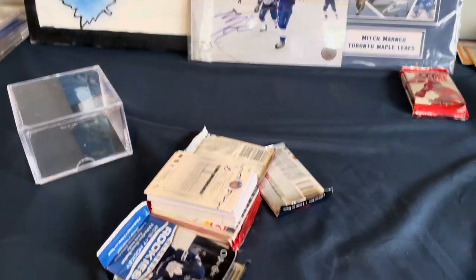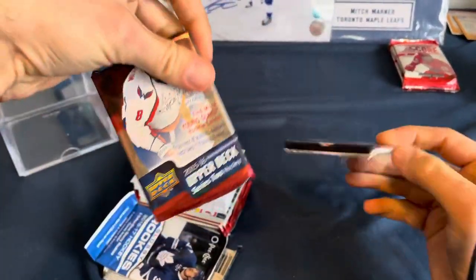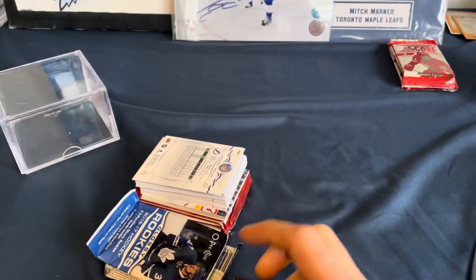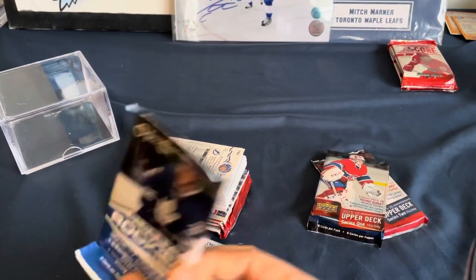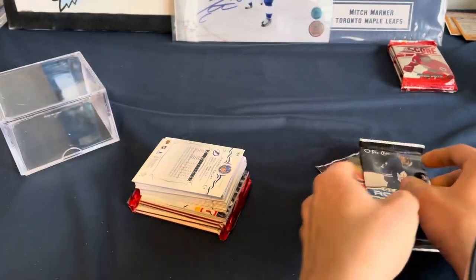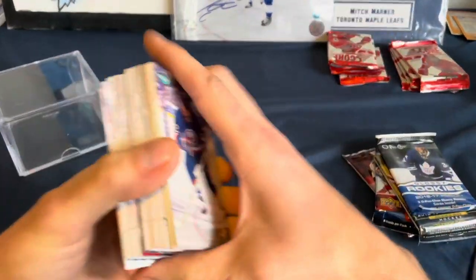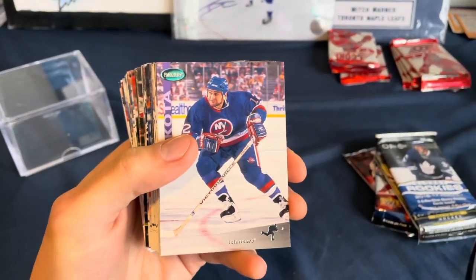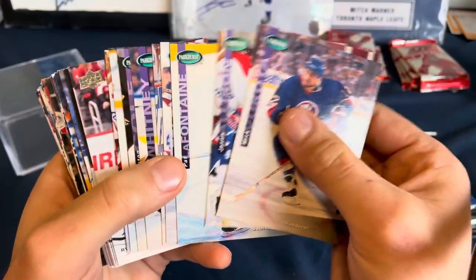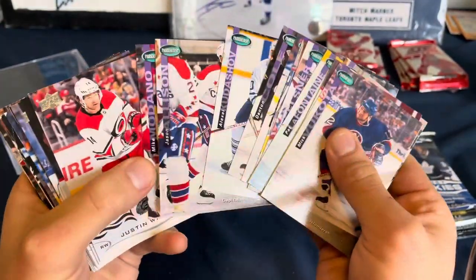I want one of those Parkhurst ones. We got one of those glossy ones — that's still pretty good. What else do we get? Series two, series one. Shaky camera. We got a glossy. Pull the Matthews off camera. Let's see what we got in the big stuff here. Get rid of that Score in the big stack. Got some old stuff.